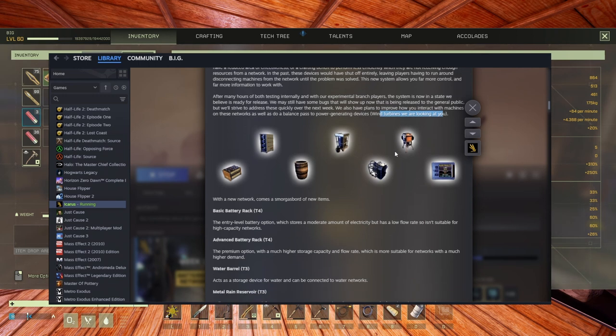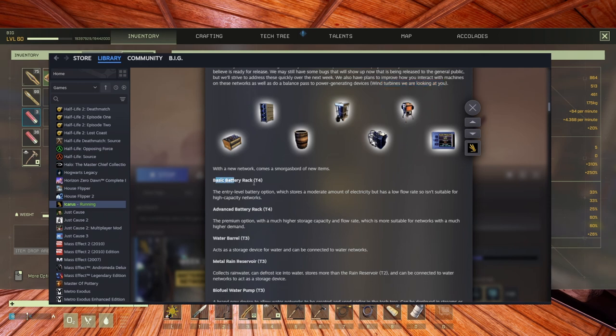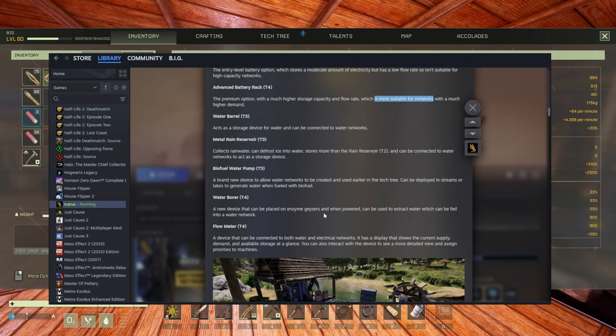These are the new items. The basic battery pack at tier 4 — I didn't unlock it yet but I think I have the materials. It's especially expensive. It's the entry-level battery option with a small flow rate. The advanced tier 4 is the premium option — much higher storage capacity and flow rate, more suitable for networks with much higher demand. If you have a nice base at tier 4, this is the go-to.